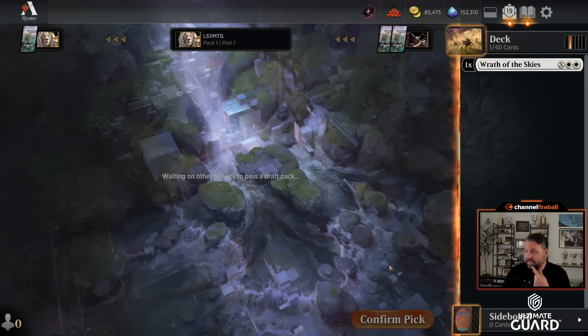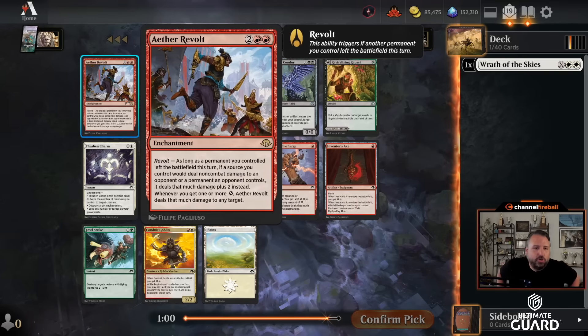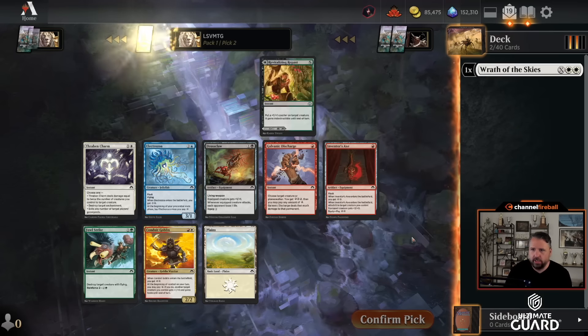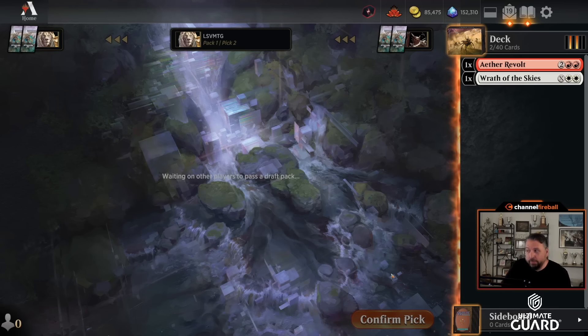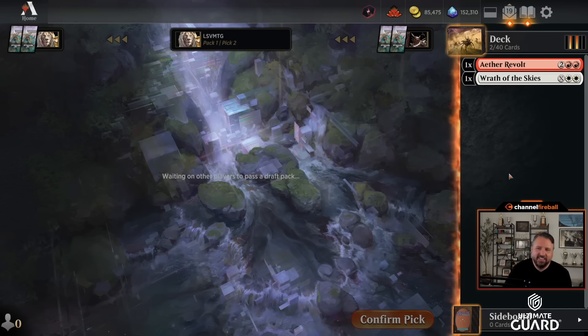I'm gonna take Wrath of the Skies — I'm excited. And Ether Revolt: two red red, and whenever you get one or more energy, Ether Revolt deals that much damage to any target. Look at the combo — you cast Wrath of the Skies for five, get five energy, then deal five. It also has revolt, so as long as a permanent left the battlefield under your control it deals plus two damage this turn. There's also a Kozlex Unsealing and Deep Analysis, but we're taking Ether Revolt. Even if it weren't right I'd be taking it. Galvanic Discharge is a very good card too, but we started with two good energy rares — we are cooking.